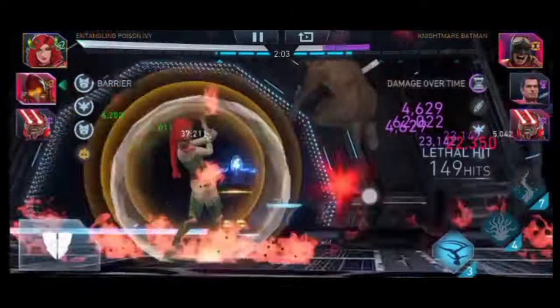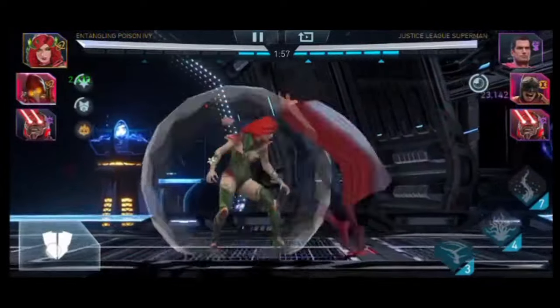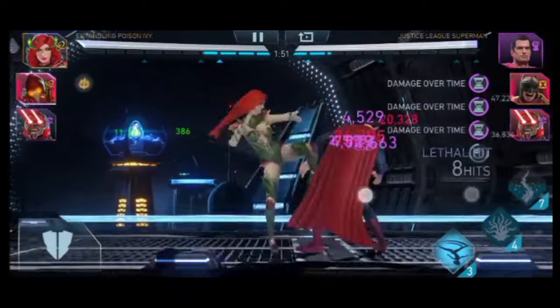We also have Darkseid. Darkseid is going to provide you that shield — a very important shield — because the opponent is going to be hitting very hard. And when you lose a portion of your health, that shield is going to be activated and it's going to protect your character from dying.